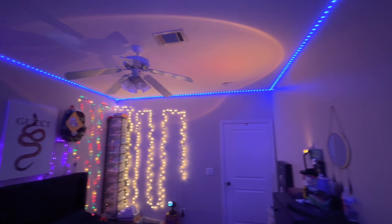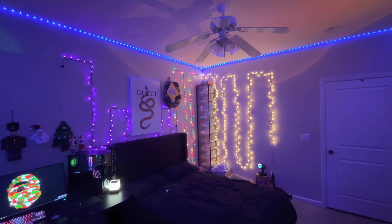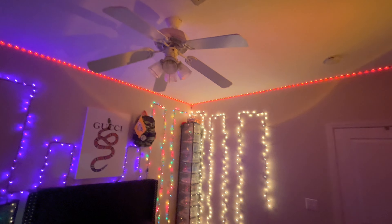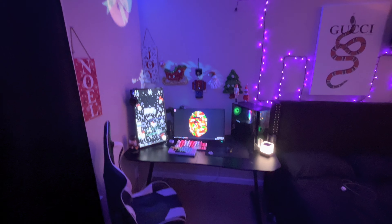Next up are these LED lights. I'm pretty sure everyone has LEDs so I don't even really need to make a review on them — they obviously make the room a lot brighter. The strip comes with a controller that has different settings, so you can do green, red, blue, all that. I'm just sticking with blue right now because I really like it.